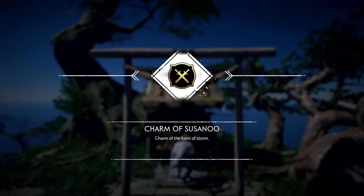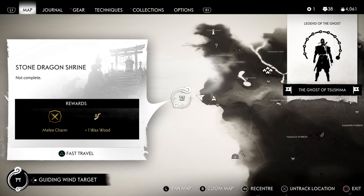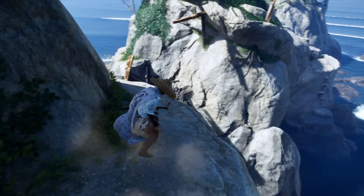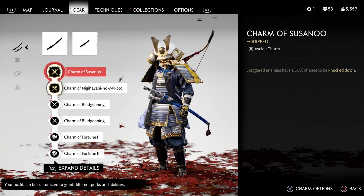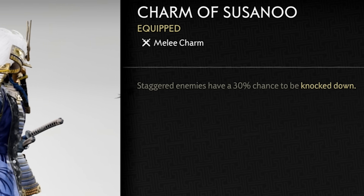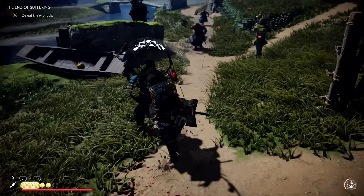The first important charm is the Charm of Susanoo, which you get from the Storm Dragon Shrine very early on in act 1, though you will need to have unlocked the grappling hook to reach some of the high spots there. It has a very cool effect — if you break enemies' guards, there's a 30% chance that those enemies are going to be knocked down, which means they are also opened up for instant assassinations.